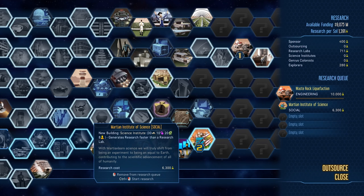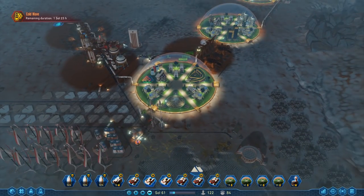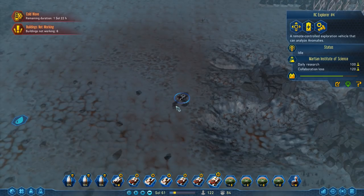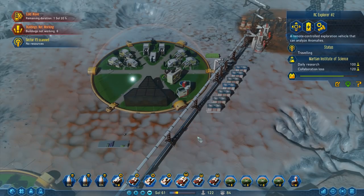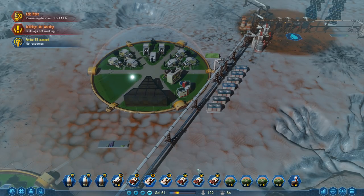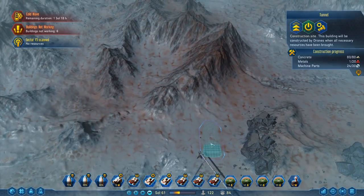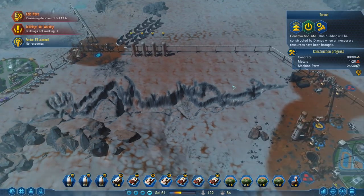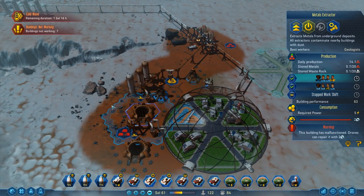Martian Institute of Science — yes! More tech is more good, that's the way I always see it. So it's pretty cold for a couple of days but we should be fine. There's stuff up there — we have a whole load of explorers because there's a tech that lets you get more research if you have more explorer guys. I thought if you invest now you could reap the rewards for a long time, but it doesn't entirely work that way. They have diminishing returns, which wasn't super good.